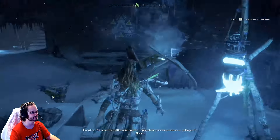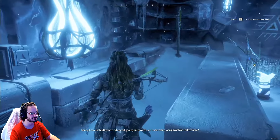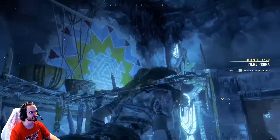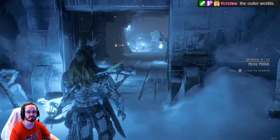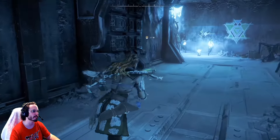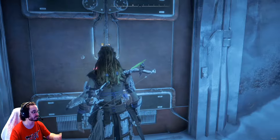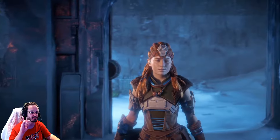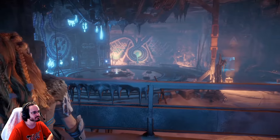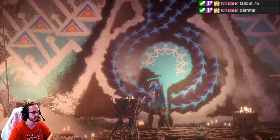Someone hacked the menu board to display obscene messages about our colleague Mr. Blevins — is this the most advanced geological project ever undertaken or a junior high locker room? Come on, it wasn't that bad, it was just boring. And I said two games — I'll give you a clue: it's from EA. Both games.